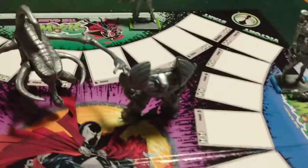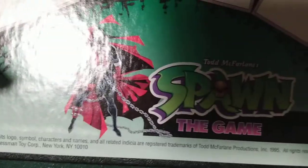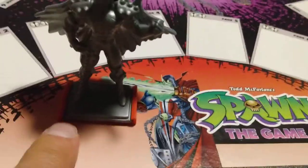All right, here we go with Spawn the board game. In this game you're going to get these figures that you need to put together — the miniatures and the Spawn characters. You're going to get regular Spawn, and here's his space. You're going to have to put a green base on him, and that's his spot right there. Then you're going to get Medieval Spawn, and that's his space right there with his base.